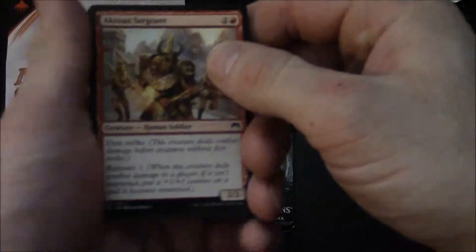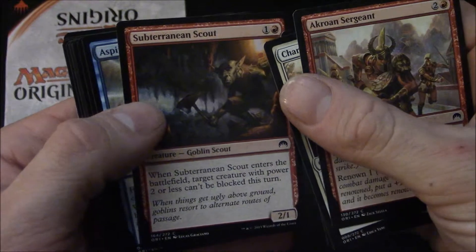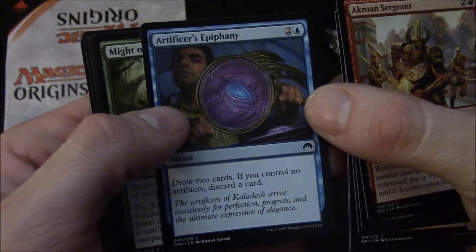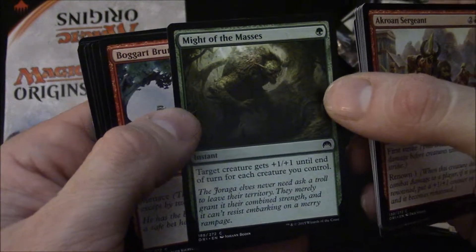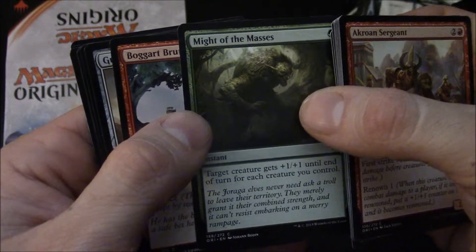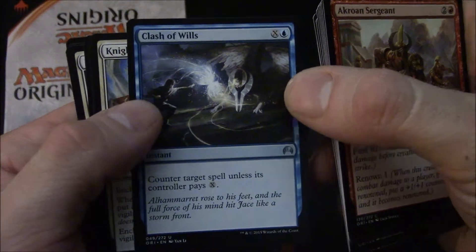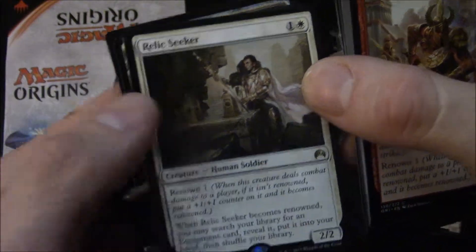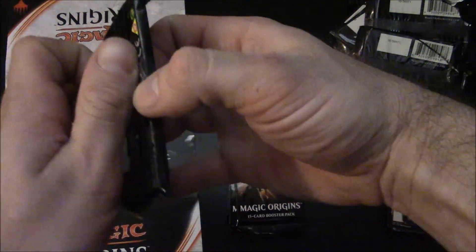Akroan Sergeant, Charging Griffin, Catacomb Slug, Subterranean Scout, Sparring Aeronaut, Witch's Visionary, Artificer's Epiphany — I don't like this card, it's a worse Divination. Might of the Masses, Brute, Guardians of Meletis — I actually like that card, not quite a Shield Sphere but I like it. Clash of Wills, Knightly Valor — keeping that. And Relic Seeker — you may search your library for an equipment card and put it into your hand. I like it!